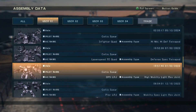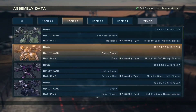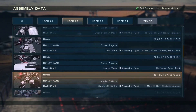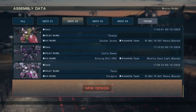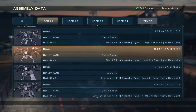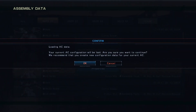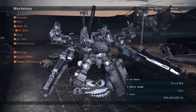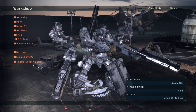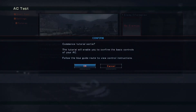In User 1, you will find safer mass production designs. And in User 2, you will find a variety of custom ACs submitted by the active members of the PvP community. If you want to select one, simply hover over the desired AC and load it. As a last stop for new players, you can find a very basic tutorial in the AC Test menu.